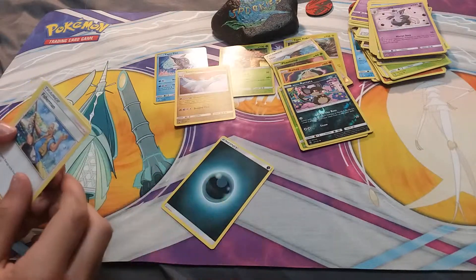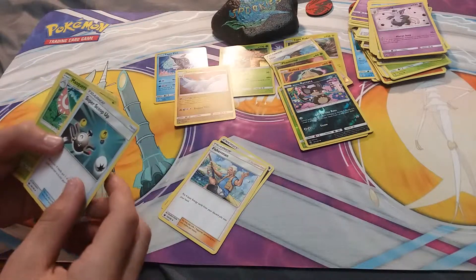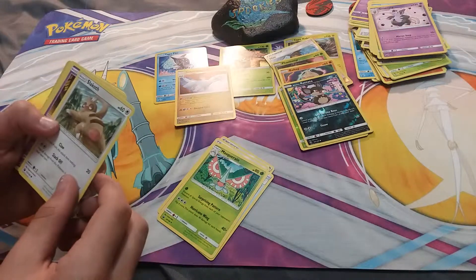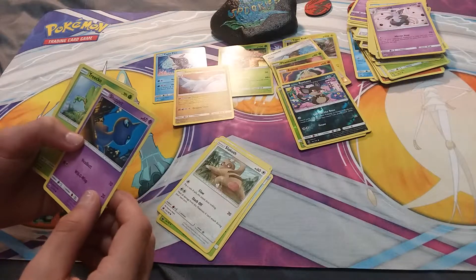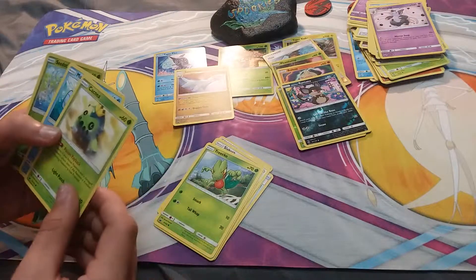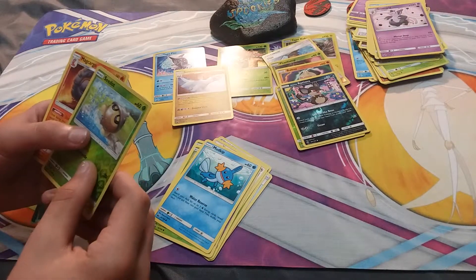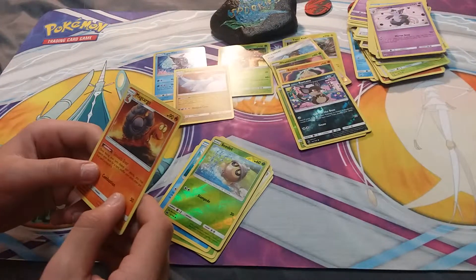Darkness Energy, Fisherman, Super Scoop Up. Masquerain, Slakoth, Spearow, Treecko, Cacnea, Mudkip, Seedot, Magcargo - sounding out those names as we go!